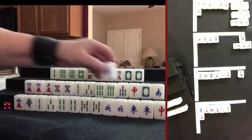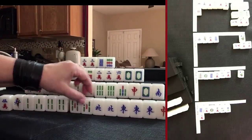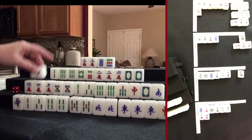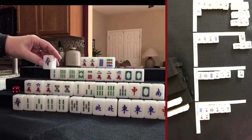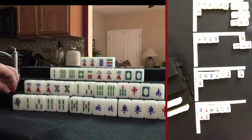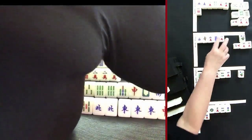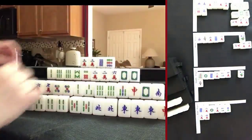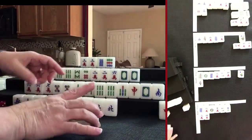Drew 6 dot. East draws — there's a pong opportunity. We have 1-2-3 pairs, 2 pairs, 1 pair — pong 5 crack. Drew 1 man. We want pairs. Drew 8 crack — that's an even number but there are 2 out. Drew 2 dot. East draws — we have a kong! Kong declared.